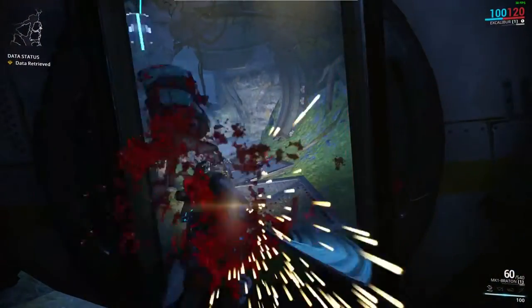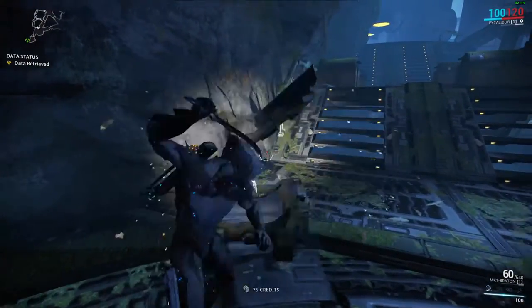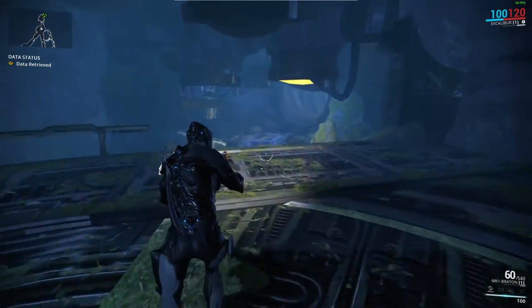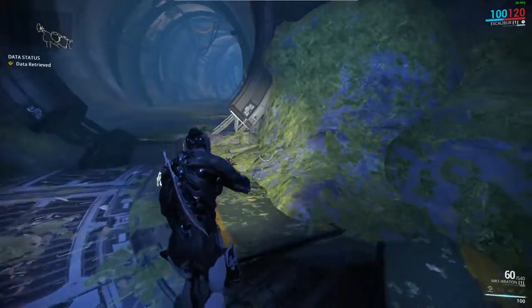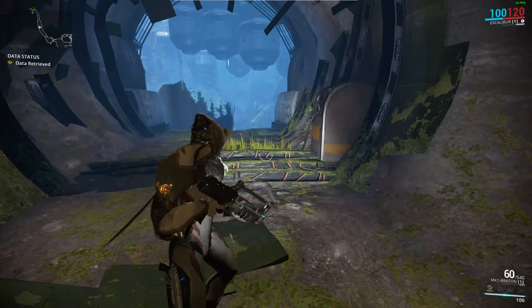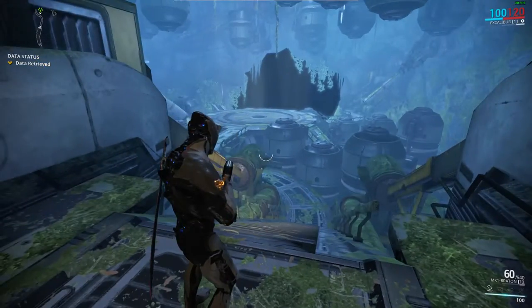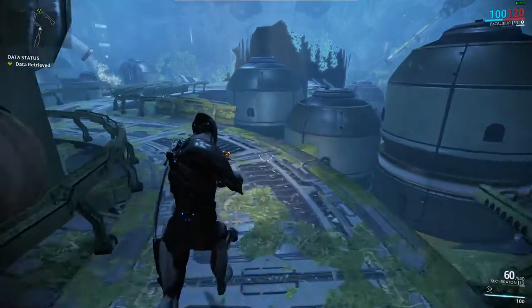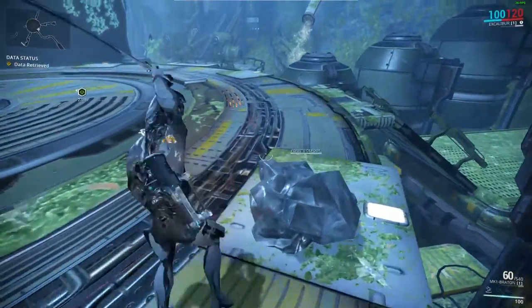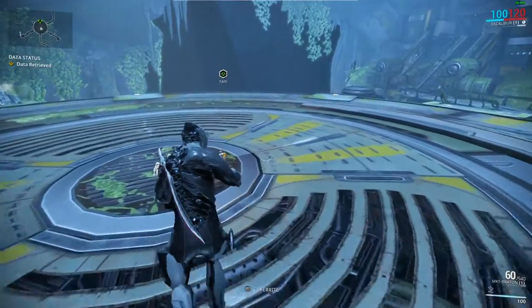Excalibur's really cool. Mag is cool too — I like her abilities — but Excalibur's sword is awesome. Mag has a bow staff, and I think Excalibur can have one too, but the sword is sweet. I could have chosen a bow and arrow over the assault rifle but I did not. There's the landing pad — I'm like, where the hell am I going? Alright, let's get back to the ship and see what's going on.